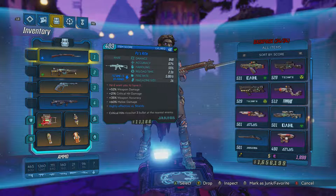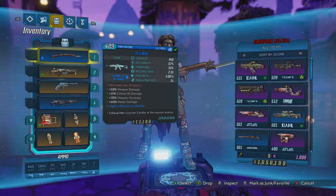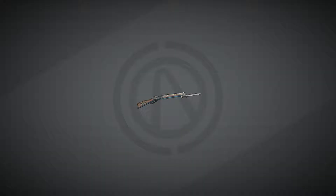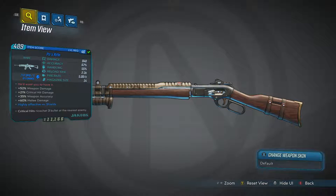This is Pa's Rifle. Red Tech says he'd want you to have it, and it is a Shock Element Jacob's. Critical hits ricochet three bullets at the nearest enemy, which is pretty cool. Let's take a closer look at it. The version I have is bladed, so you get plus 60% melee damage.